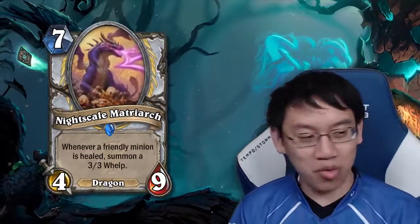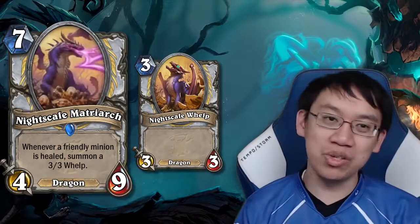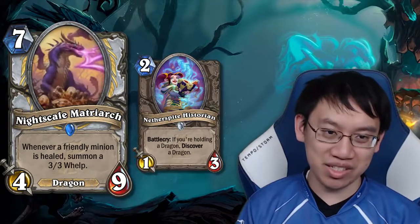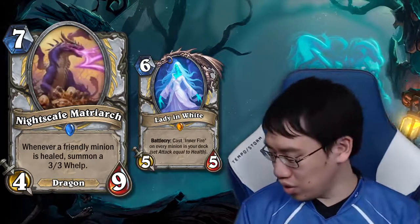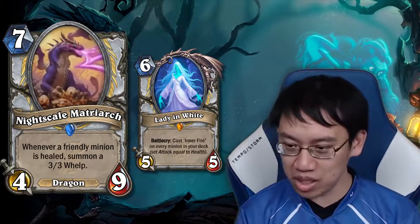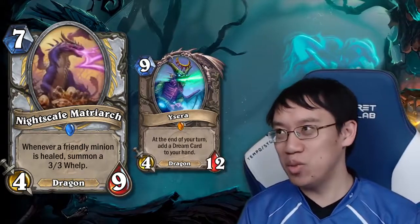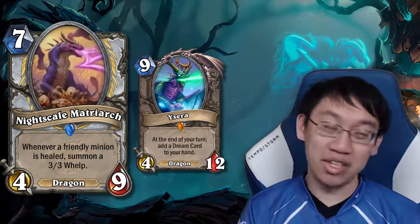Night Scale Matriarch: 7 mana 4-9 Dragon — whenever a friendly minion is healed, summon a 3-3 Whelp. Is this the dragon to replace those rotating out of Dragon Operative and Nether Spy? It's good with Lady in White. Control Priest with dragons could run Lady in White, Primordial Drake, Ysera, and Night Scale Matriarch. It's not a replacement for dragons in Spiteful Summoner decks, which require more tempo-oriented dragons — this one is no good for tempo.